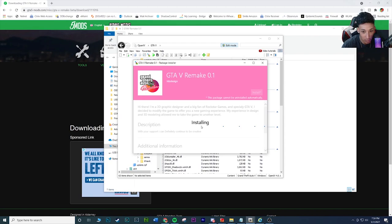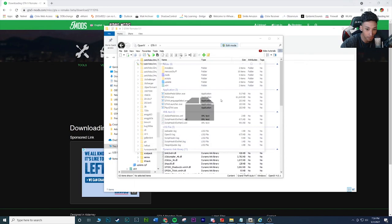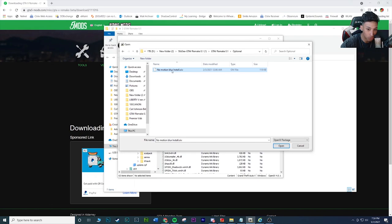That's literally all there is to it. Once you do that, run the game and you should be good. If you want to uninstall, go to Tools, Package Installer, and run the uninstaller OIV — hit Install and it'll uninstall the mod. If you want to remove the motion blur, go to the Optional folder, open the no-motion-blur OIV, and install that to your mods folder as well.